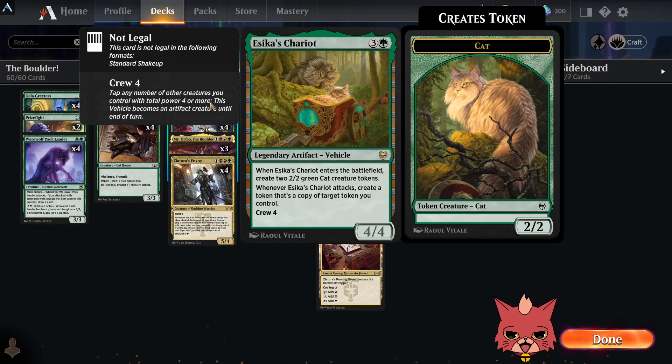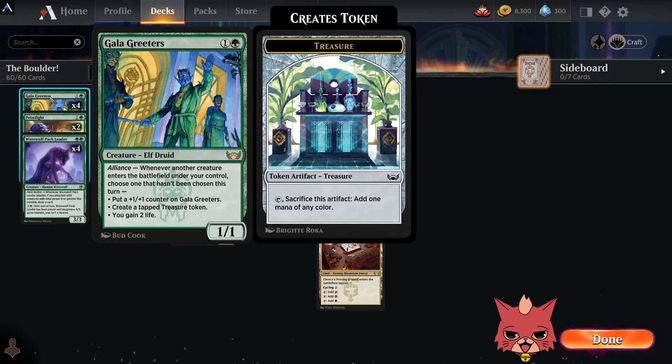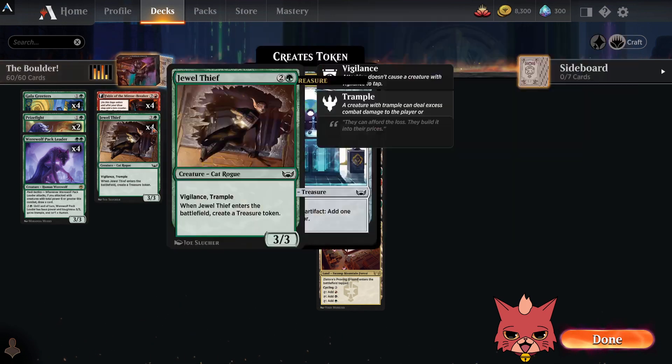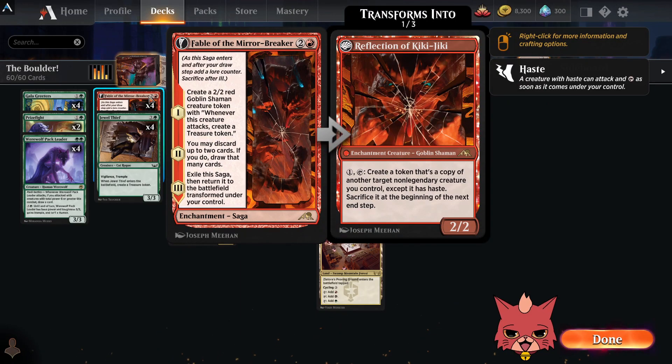Gala Greeters pair really well with Chariot — when those two cats enter, and every other turn after that if you're duplicating your cats, Gala Greeters gets that recurring value and hopefully recurring ramp off the tapped treasure token. We opted for Gala Greeters over Innkeeper because it can get that counter and just works better when we're doubling their attack.